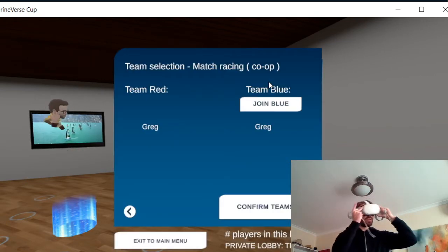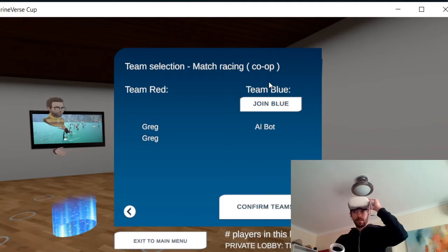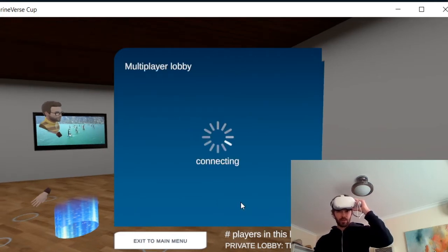I'm going to select Yacht and we're going to select Co-op. Obviously I'm using the same account on both devices. I'm going to join in Co-op mode first and join the red team. You can see that the menus change. We have two players in team red and an AI board in team blue.